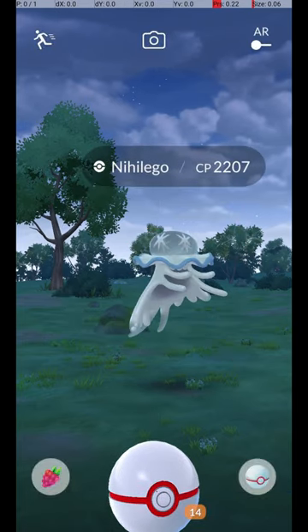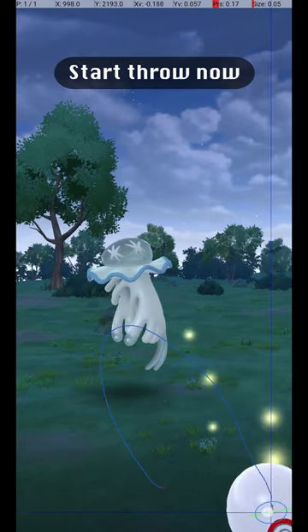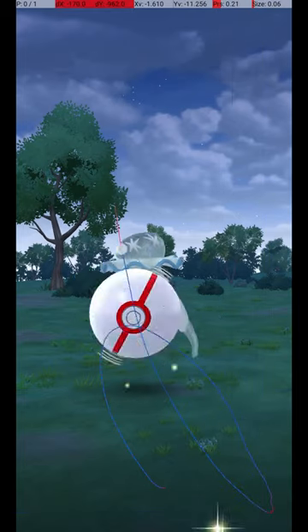Then wait until the Pokémon attacks. Once it starts its attack animation, you can throw the ball. Start the throw during this part of its attack animation, and release the throw here.